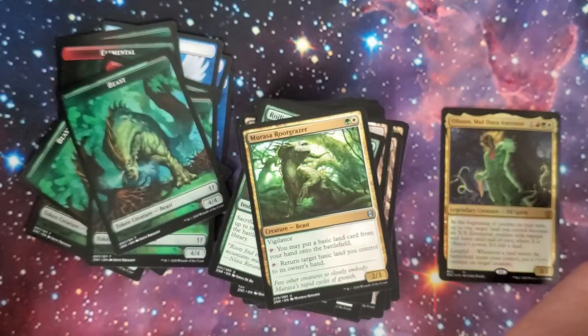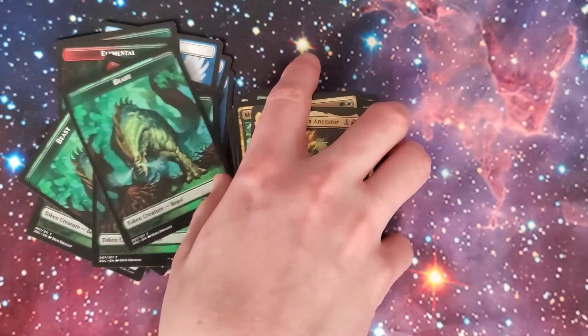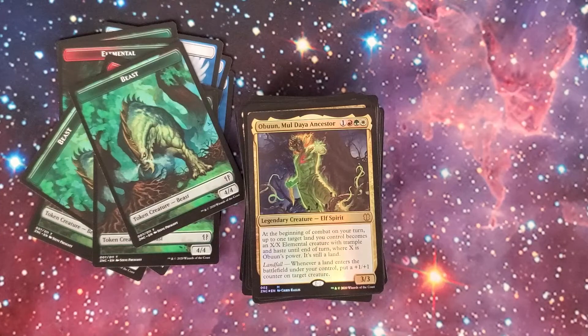There you have it — there's the Lands Wraith Commander Deck. That's the commander they put in, but that's not the commander I'm going to use. Maybe I'll do a deck reveal when I finish it. I'm going to have a quite nasty landfall deck — I think it's going to be a ton of fun. I want to put Boundless Realms in there, which lets you search your library for basic land cards equal to the number of lands you have and put them into play tapped. Huge landfall there. I got a ton of ideas and this deck is going to be cool.